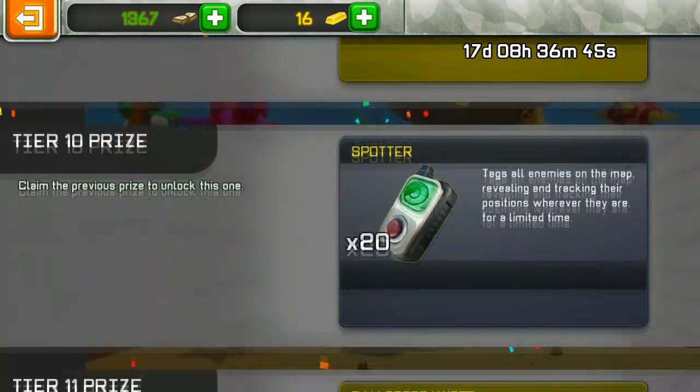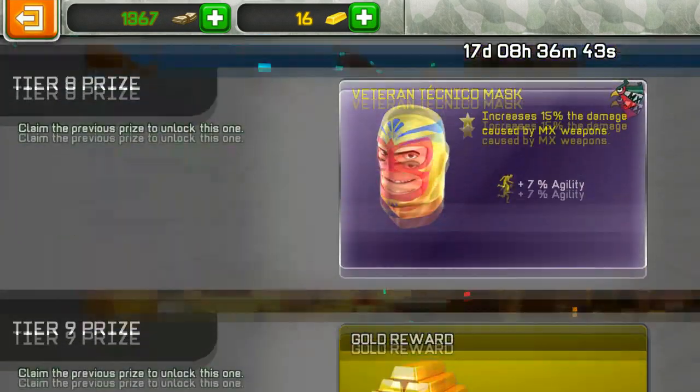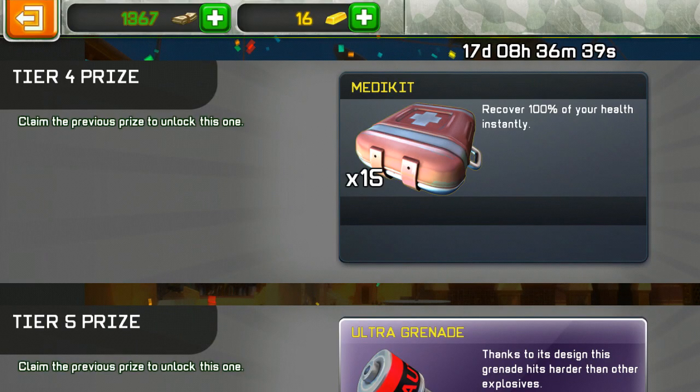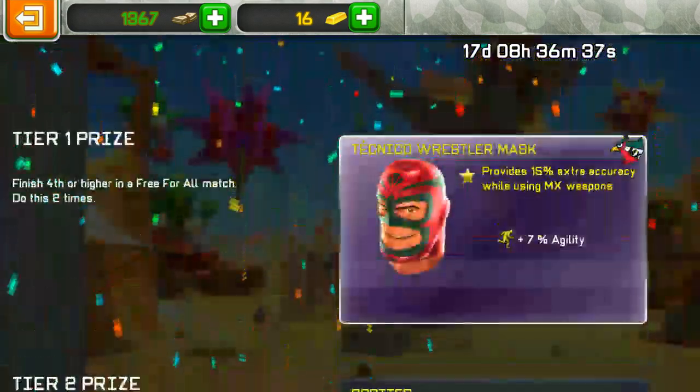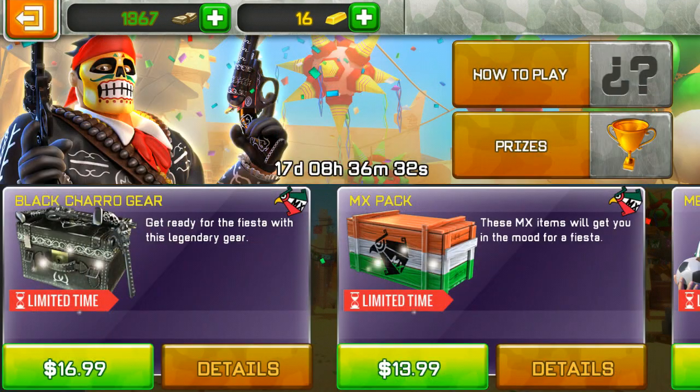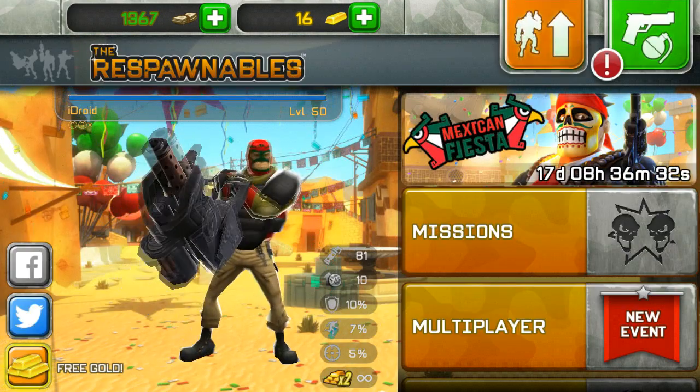I think they should remove all this garbage like Spotters from the prize tiers. On the other hand there are noobs who don't have that stuff, but pros already have enough Spotters and don't like wasting their time on tiers that just give gadgets they already have.